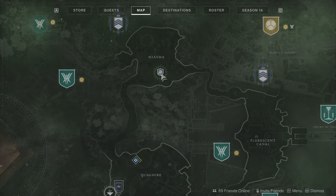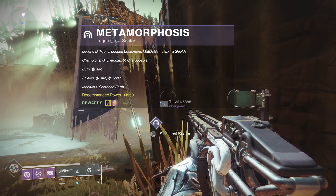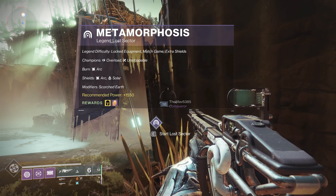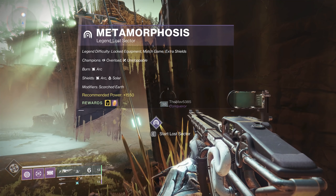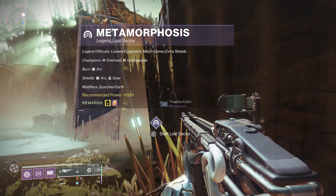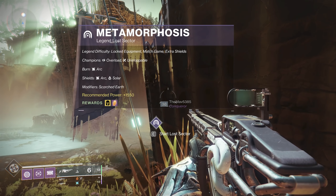Even in situations like this, we've got Overload and Unstoppable Champions — Overload I'm not a fan of, but you can embrace the Void a little bit that way. Unstoppable, got a Pulse Rifle there. The Burn is going to be Arc. Your Heavy should always match the Burn on basically any of these to make sure you get the most damage output. And then Arc and Solar Shields are going to be your issues.